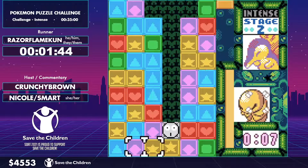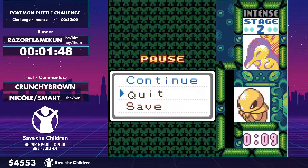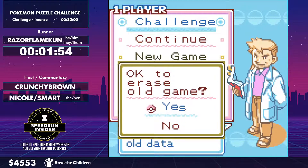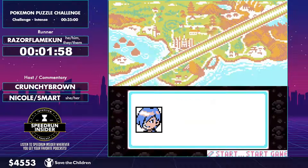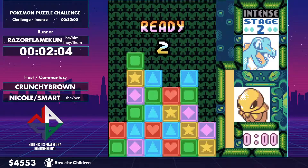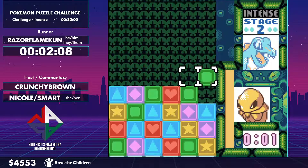Sorry to interrupt — Totodile was actually the winner of the incentive. I believe the playable character right now is Cyndaquil, but it should be swapped if possible. Your job is just to go fast, and that is exactly what you've been doing, so don't worry at all.